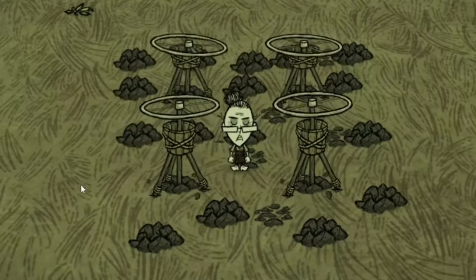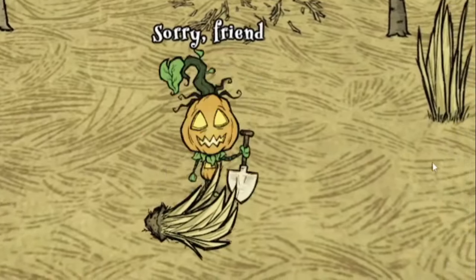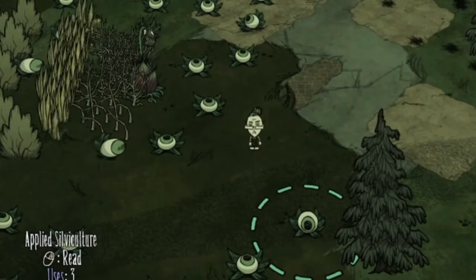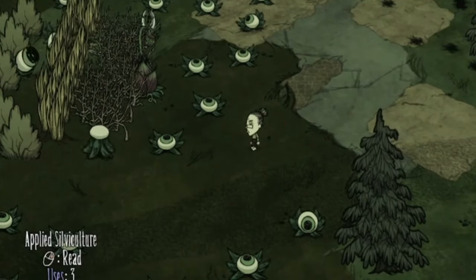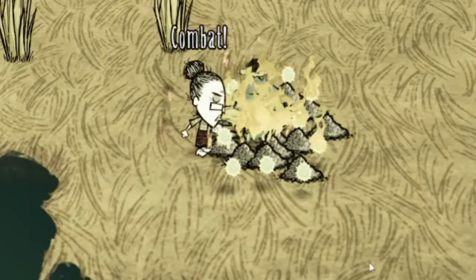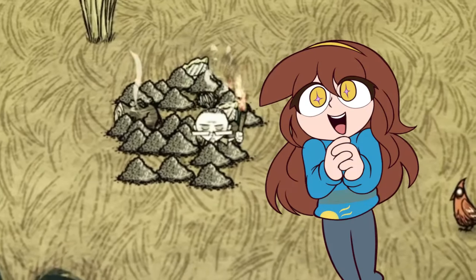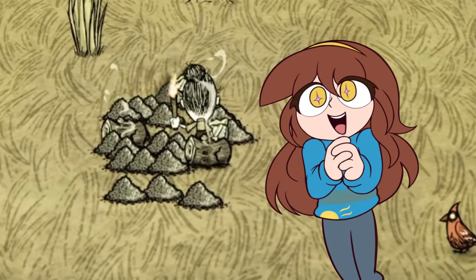Everyone knows about standard farming techniques: dig up resources, move them to base, and that's about it. Maybe if you're a Wickerbottom, you have a lure plant to harvest for you while you're reading your books. That's all fine and dandy, but this game allows you to farm resources in a much more interesting manner. So instead, let's look at some unique ways to put a spin on standard farming.